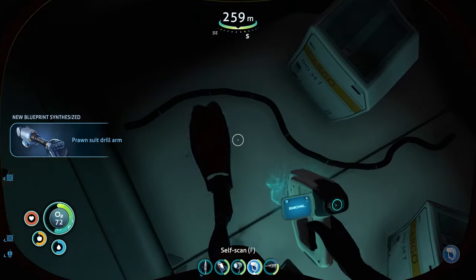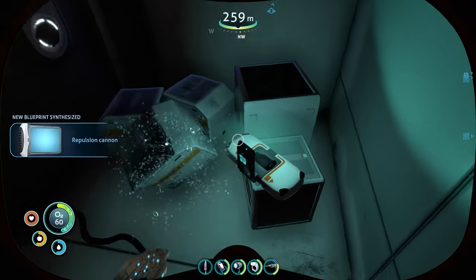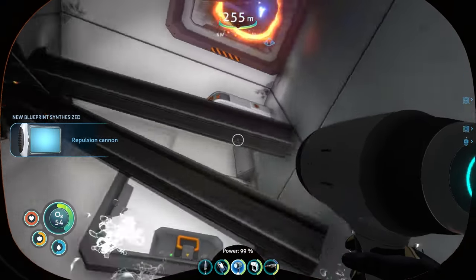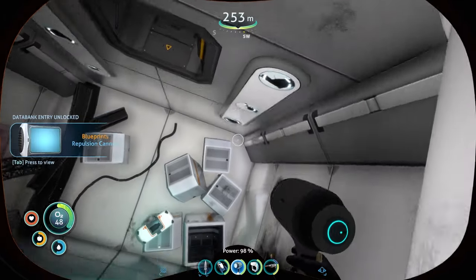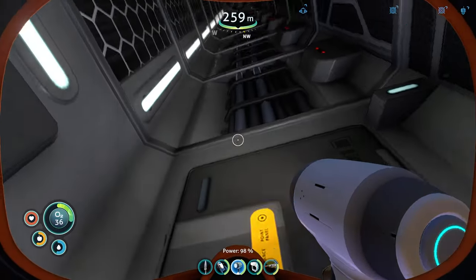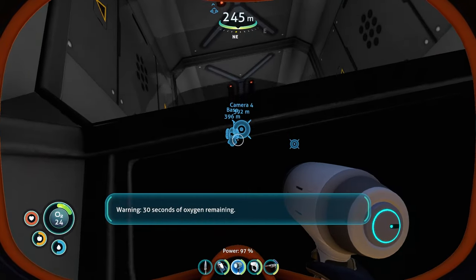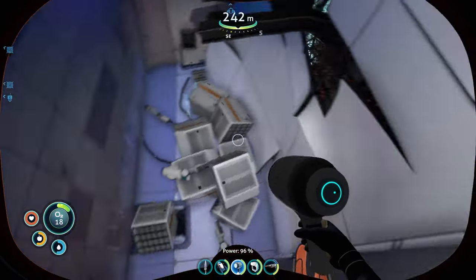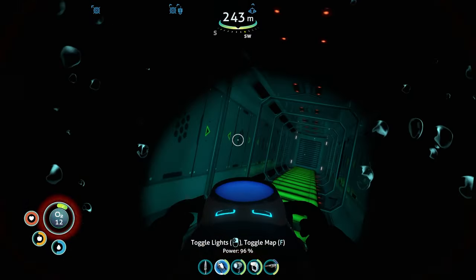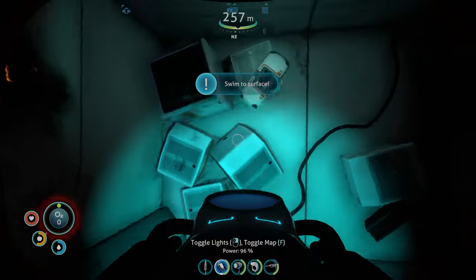Drill frag — do I already have that? Repulsion cannon — I don't think I have the propulsion cannon, but we'll take it. I am lost once again, 30 seconds. Oh, this is a whole new area. Oh no, I'm fetched — we're not making it back. Where is the freaking door? Yep, we didn't make it back. That's quite unfortunate.